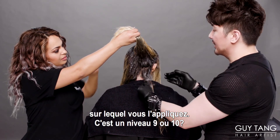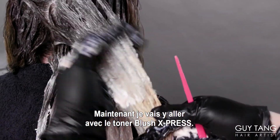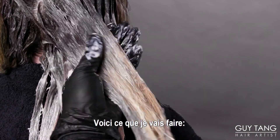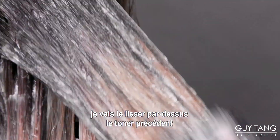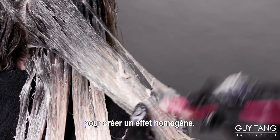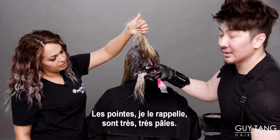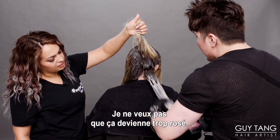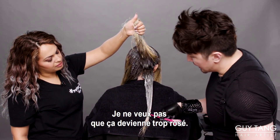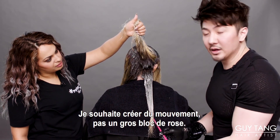So now I'm going to go in with the Blush Express Toner, and I'm going to smooth it in into the previous toner because that's what's going to create that seamless blend. The ends are very, very light — you're getting a level 10 on the ends here. I'm going to leave that out — I don't want that to turn too pinky. I do want it to create movement and not just a big old block of pink.